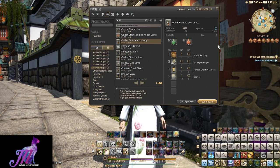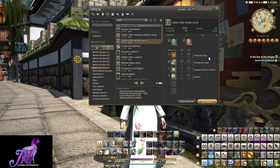This recipe uses one Empyrean Clay, which is a rare material obtained from opening silver or higher haloed sacks from a cursed horde chest within the new Heaven on High Deep Dungeon added in patch 4.35.